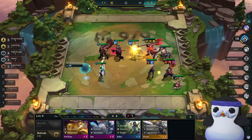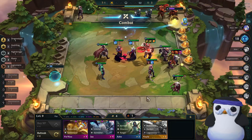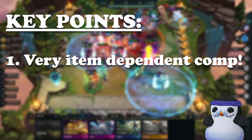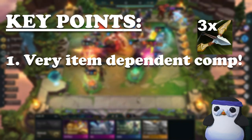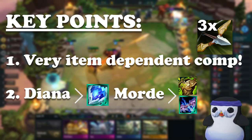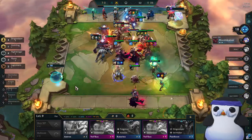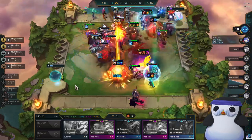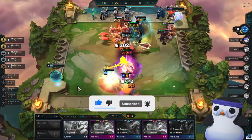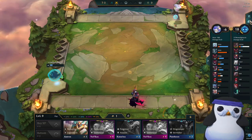It is worth mentioning that the time I won and the potential first places I could have gotten were only when I had hit Yasuo 3-star. To sum up this guide, focus on these 3 points: first, this is a very item-dependent comp — you need at least 2 bows for Rapid Firecannon and ideally 3 for Runaan's Hurricane. Second, make sure to equip Diana with Shadow Frozen Heart and Mordekaiser with tank items. Third, positioning your Diana is key and can literally win you the game. I highly recommend you try this comp and let me know how it went in the comments. If you liked this guide, please leave a like and subscribe for more meta guides. You can also find images of the early and late game comp on my Instagram or join the Discord linked in the description. Stay safe and until next time!